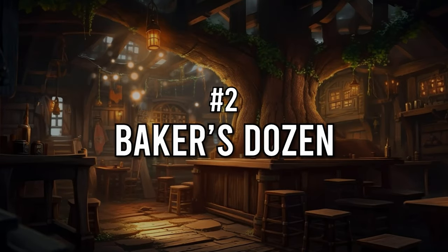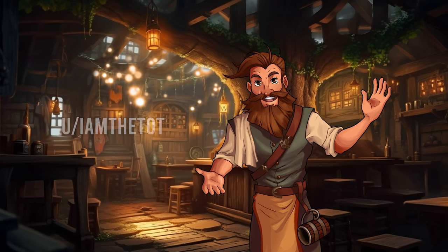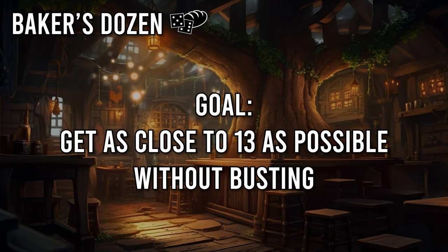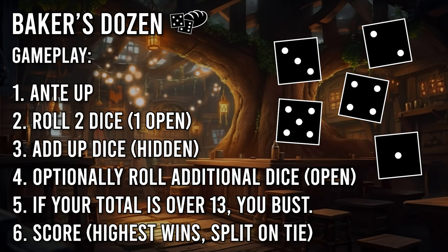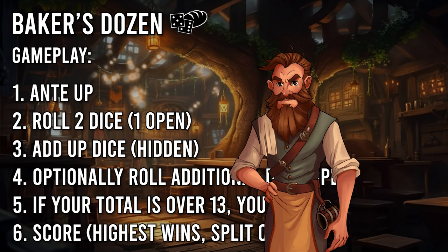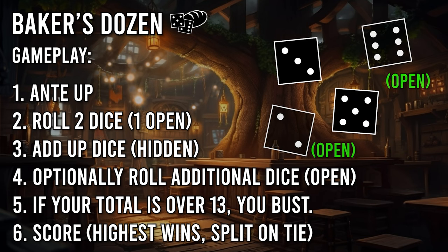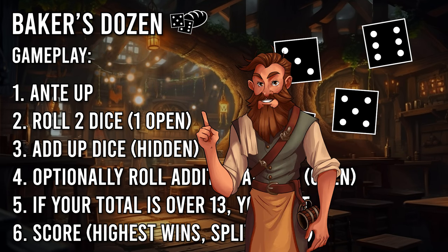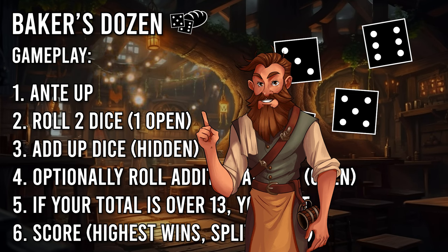Number 2: Baker's Dozen. This is similar to Dice Jack, and I found it on Reddit — credit to user IamTheTodd; the link to the Reddit post is in the description. In this variant, players are trying to get to 13 instead of 12, hence Baker's Dozen, and can roll as many additional dice as they want. Just like Dice Jack, if they go over the goal number, they bust and lose their wager. There are some minor differences: when rolling your first two dice, you roll one die openly so everyone can see it, then roll the second one secretly. Any additional dice you roll are done openly as well. This method of rolling adds a little more strategy to the game, as you have a better idea of what each player has.